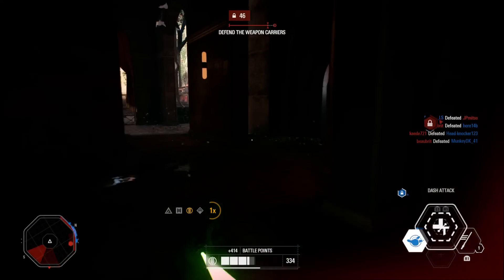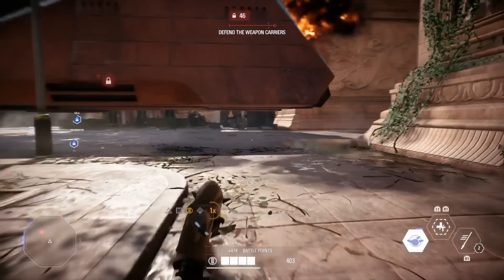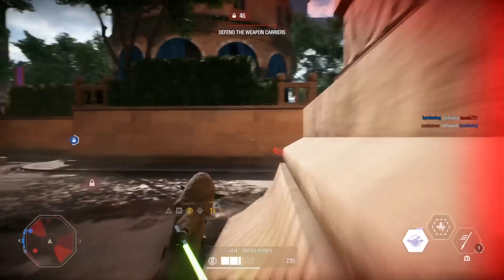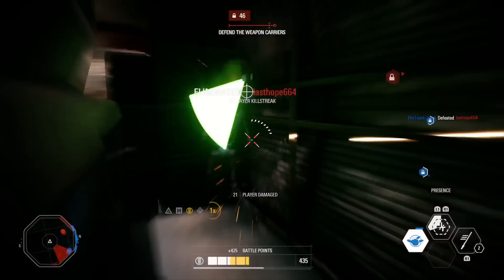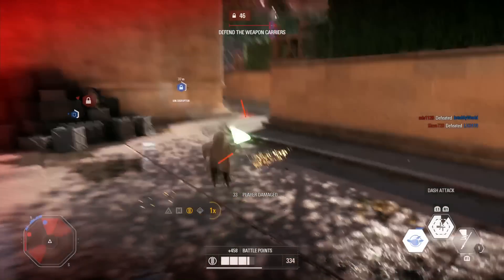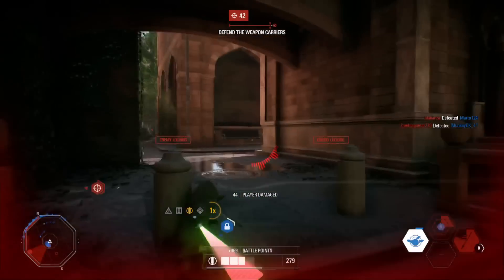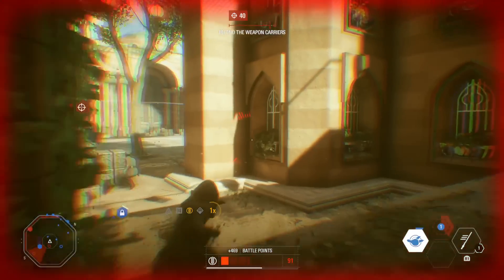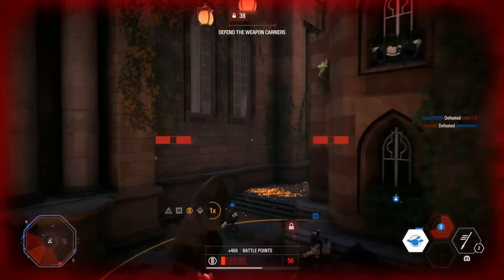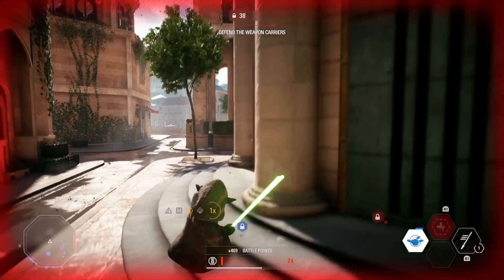Second to last on the list is the Coruscant Guard Clone Troopers. The Coruscant Guard was a division of elite Clone Shock Troopers of the Grand Army of the Republic, organized to serve as peacekeepers and protect the Galactic Republic's capital on Coruscant. They were initially placed under the command of CC-1010, also known as Commander Fox. They didn't have a Jedi General as they remained on Coruscant, though they did serve as personal bodyguards for Chancellor Palpatine. Their white and red armor will definitely look better than the 91st's, since they get a lot more red.